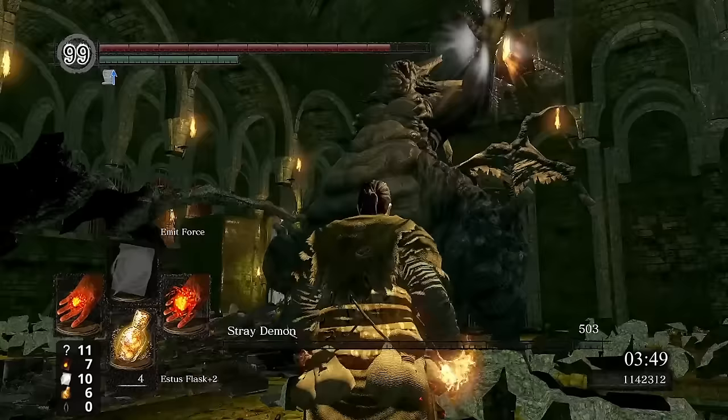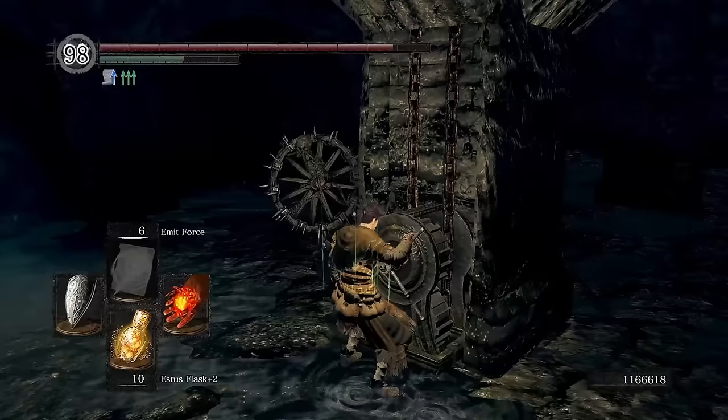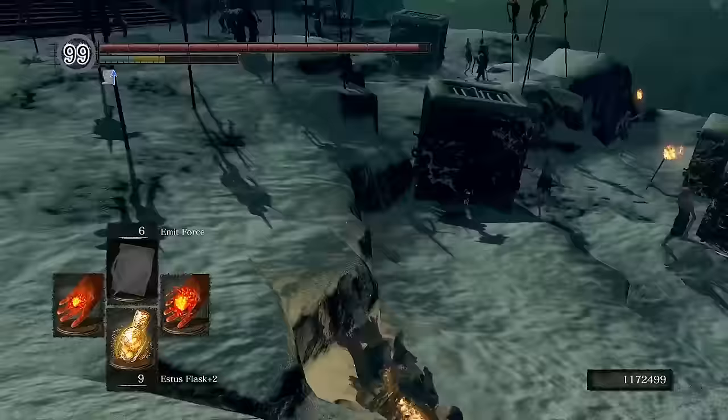At this point we have plenty of options on where to go next, but we might as well use the doll that we just picked up. This will also let us acquire one of our next upgrades that'll give us more and faster casts with Spellswap. After thoroughly exploring parts of the Painted World that weren't necessary, and spending way too much time with Bonewheels, there it is — Firesurge. The upgrade we were looking for.